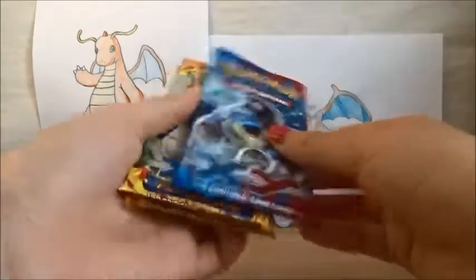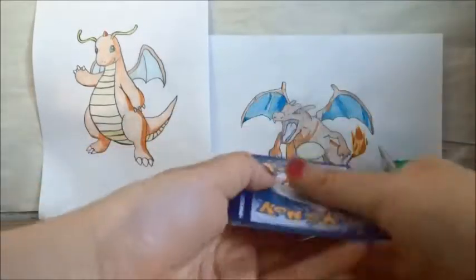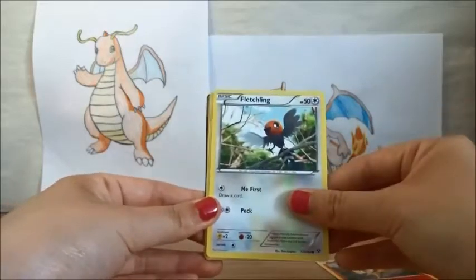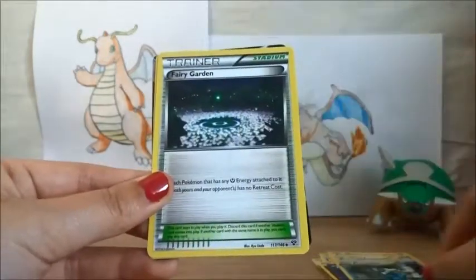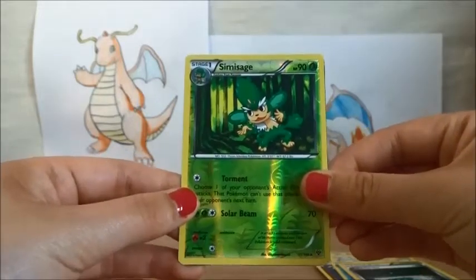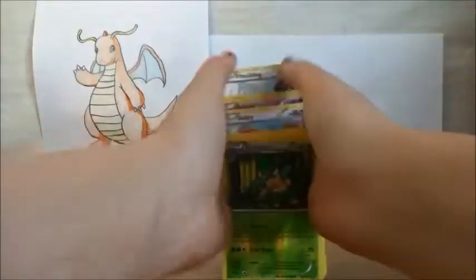Okay, so I begin with the X and Y pack because I've never opened one of these before. So let's start the pack. Code card. Starting with a Fennekin. Oh, I see something. Fletchling, Pawniard, Spoink, Skitty, Mr. Mime, Froakie, Fairy Garden, Professor's Letter, Sliggoo I guess — it's a rare. The Ultra Rare — this is the Ultra Rare — Skarmory EX. Let's hold this up real quick.